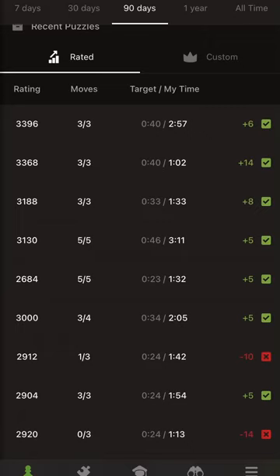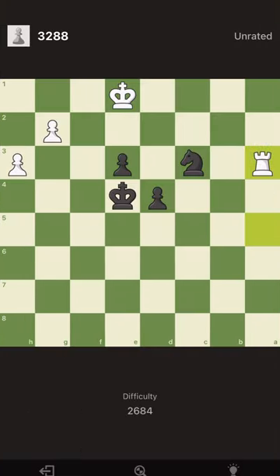Hi everyone, we had an amazing puzzle run today and puzzles were of very high quality. I thought it's good to share and recap what we did — it was a perfect run. First it was easy, around 2600, but then later 3120, 3131, 3133, 3100. So let's start with the easy one.